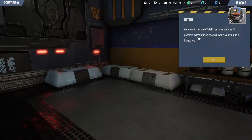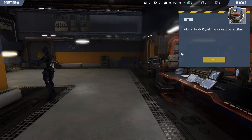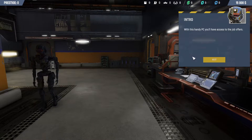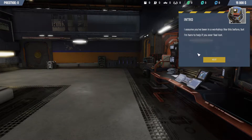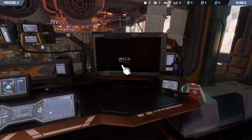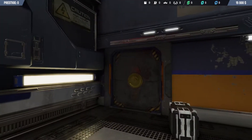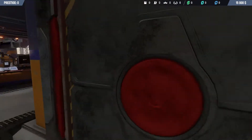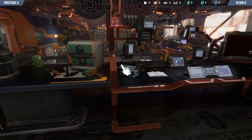We need to get an official license as soon as possible. Without it, no one will ever risk giving us a bigger job. With this handy PC, you'll have access to the job offers. I assume you've been in a workshop like this before, but I am here to help if you ever feel lost. Do you wish to continue the tutorial? Yes, for goodness sakes. There's the power grid. Doors that are locked. It's pretty neat.